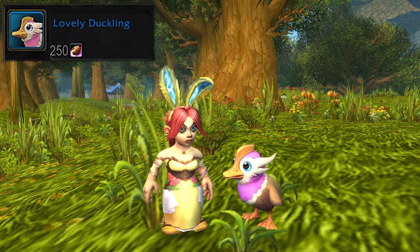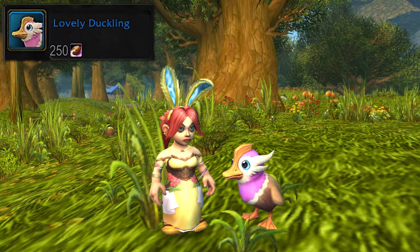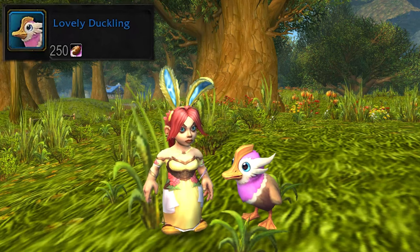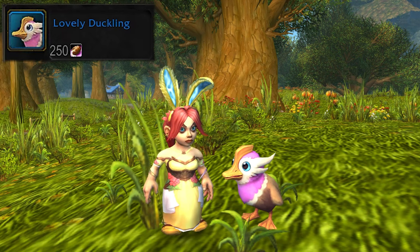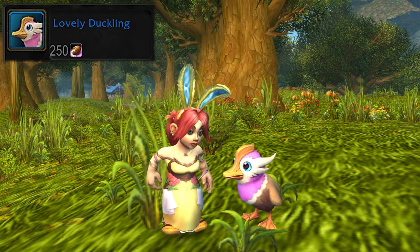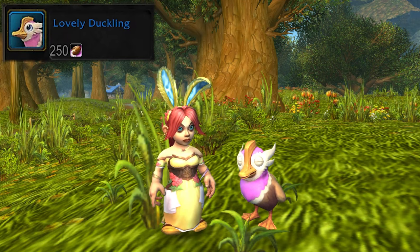New this year there is a pet, a toy, a mount, and a handful of transmog. The pet looks like this — this is the Lovely Duckling — and it is available on the Noblegarden vendor for 250 chocolates, or it has a low chance to drop from opening the brightly colored eggs. So perhaps if you're lucky while you're farming the eggs for the duck you might get it along the way and then have extra chocolate to spend on something else.